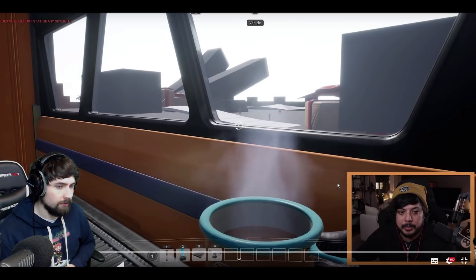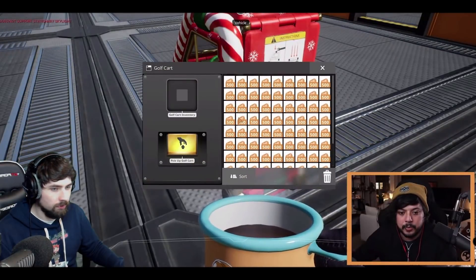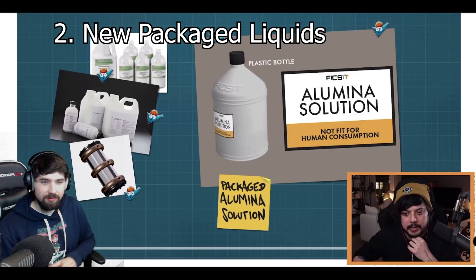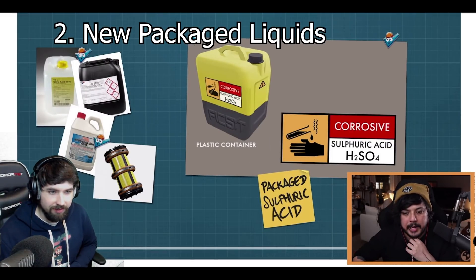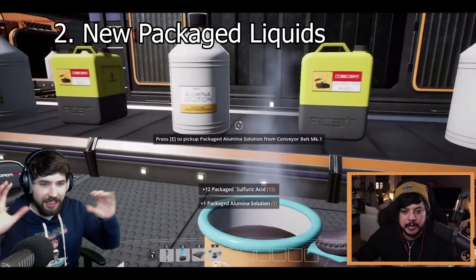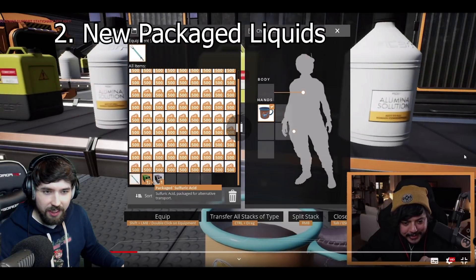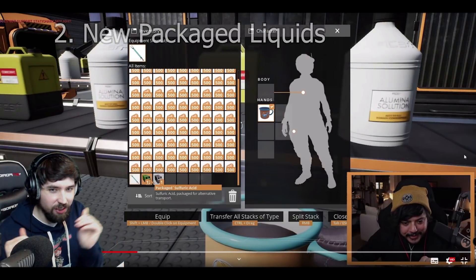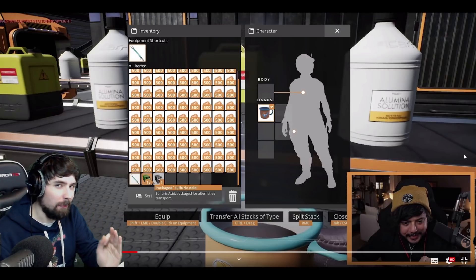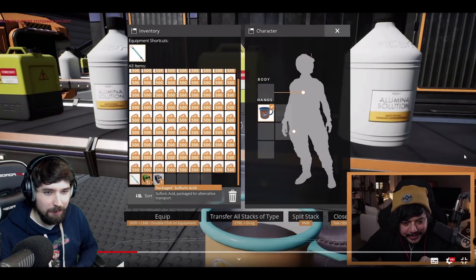We're going to take the factory cart to the first room. We're here, and we can see sulfuric acid - we've had sulfuric acid and aluminum solution in the game for a while. I'm trying to look in all the corners to see if there's anything we might have missed, because I feel that Coffee Stains every now and then pop in something - a little teaser, a little leak - and then pretend it's not there.